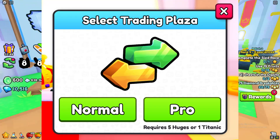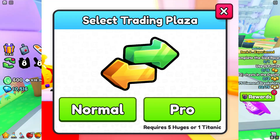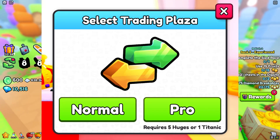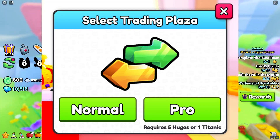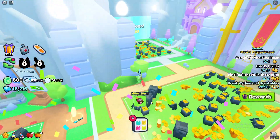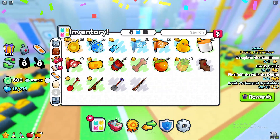If you guys are wondering how you do that, basically get a ton of huges and then you can actually go to the Pro Trading server — or Trading Plaza, whatever you want to call it. Just basically do a ton of grinding, get your huge pets and stuff, and as soon as you do that you should be able to get yourself into the new areas.